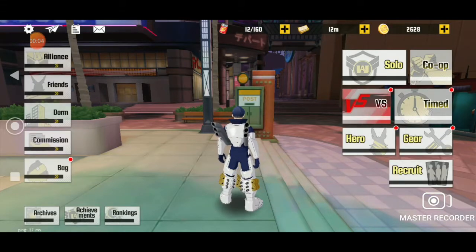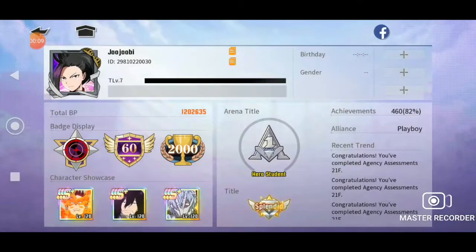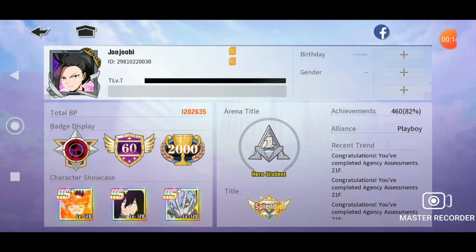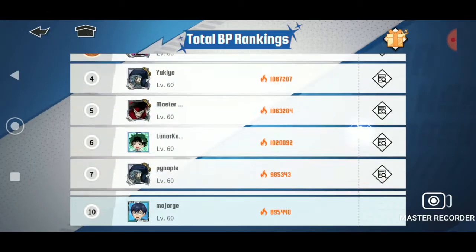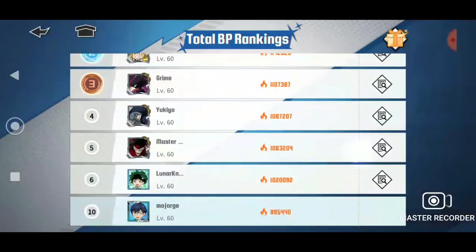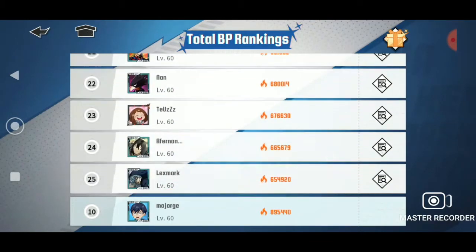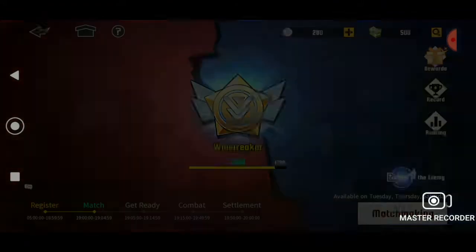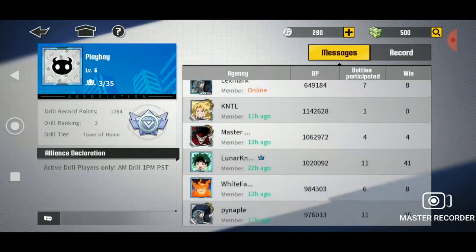Hello everybody, so today is a special video. Here you can see on my server there's a bunch of players in the top 10 who have SSS Plus All Might and SSS Plus Endeavors, and it goes all the way down to number 9, and then I'm there at number 10. They're all in the same alliance, and my alliance is the other alliance on the server that's pretty active — we have some spenders but it's mostly dolphins and free play.